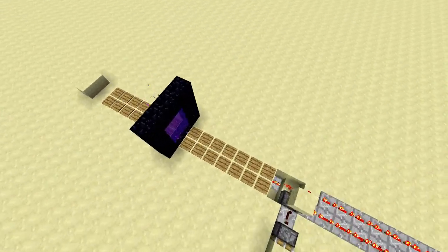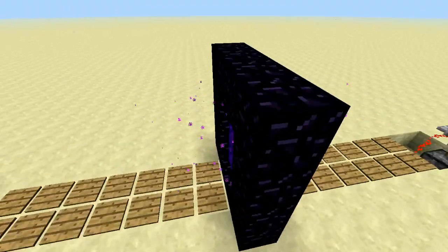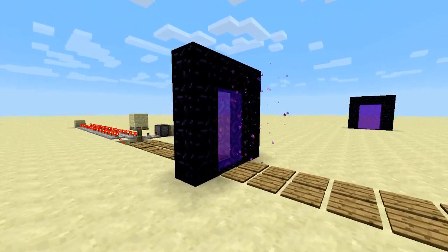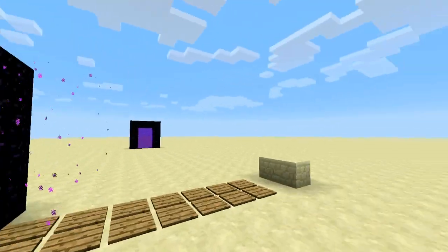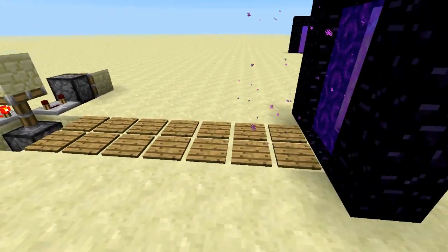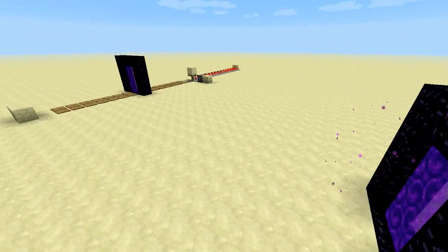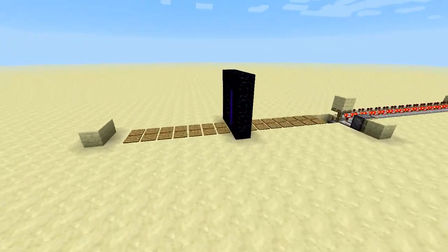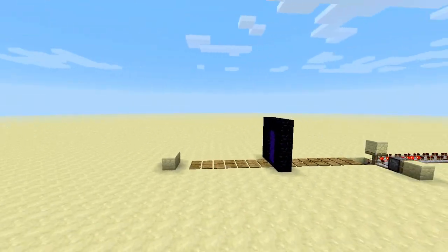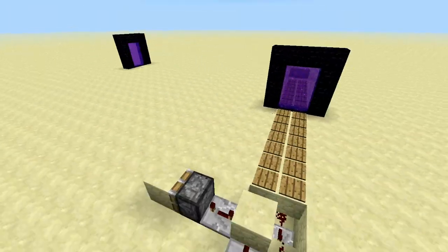Another thing you might be wondering is why I have two sides. The portal is sometimes a little weird — sometimes the arrow goes to the other side, and normally it goes to the correct side. When I first built this it was going to this side, then when I built this portal over here it started going to this side — something weird but pretty cool.